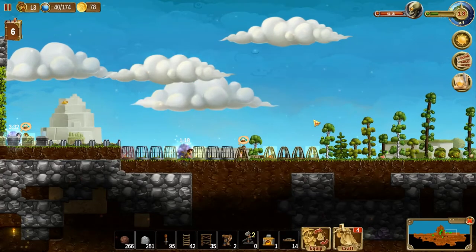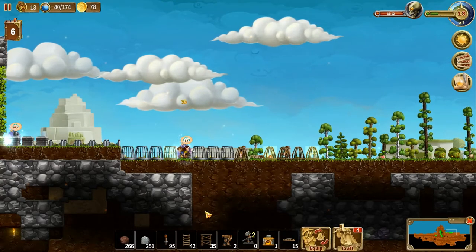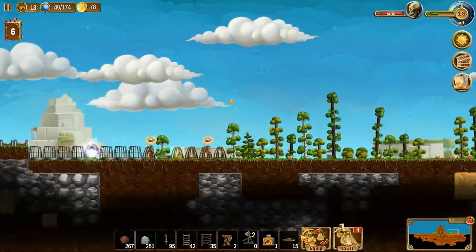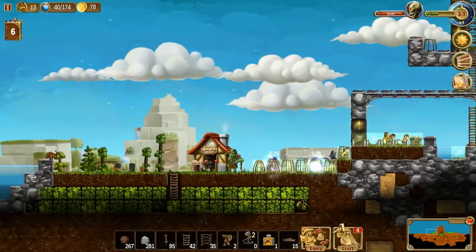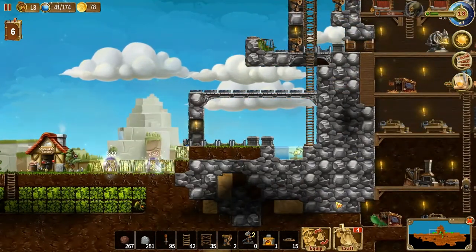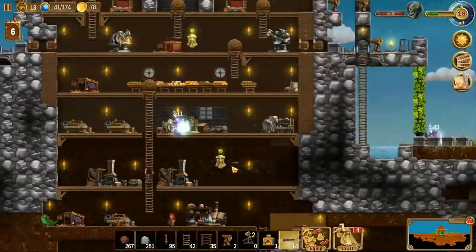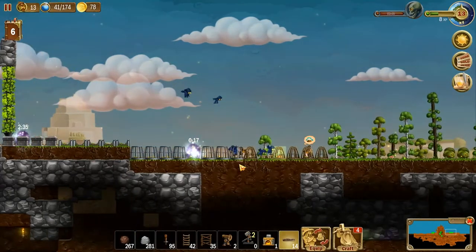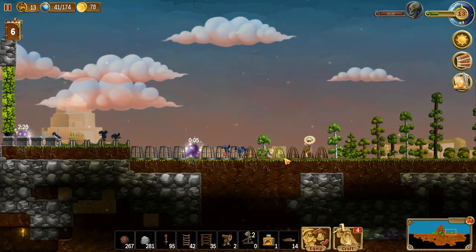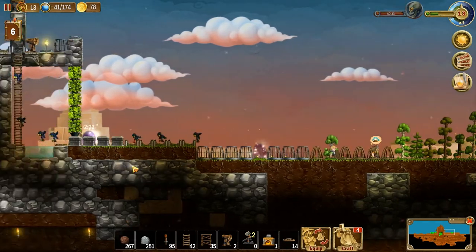Alright, that'll get us through. Let's get these filled in and cancel that one so it doesn't confuse anybody. Anything we need to buy at the store? Don't think so. We do have a lot to spend. Maybe buy more coal and iron — that might be a good idea. Let's start walking, guys — 37, let's start walking.